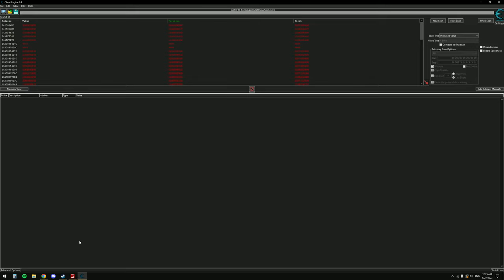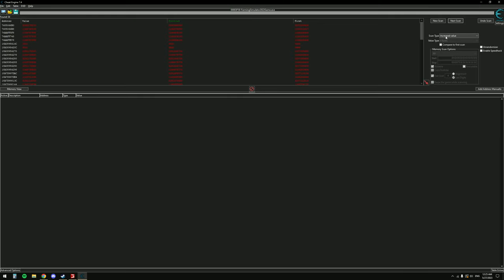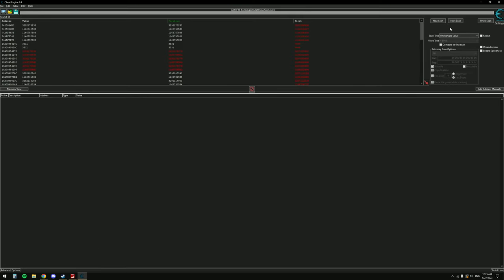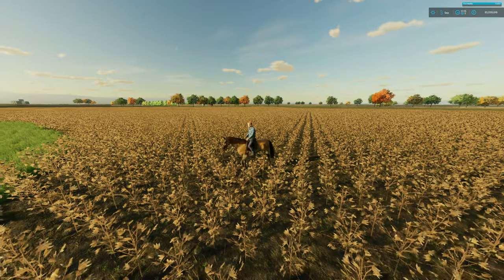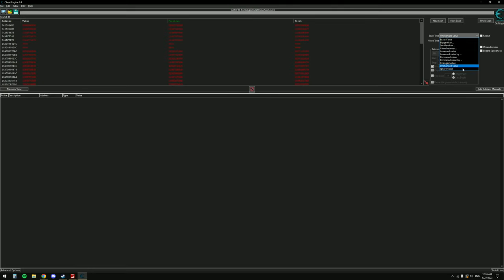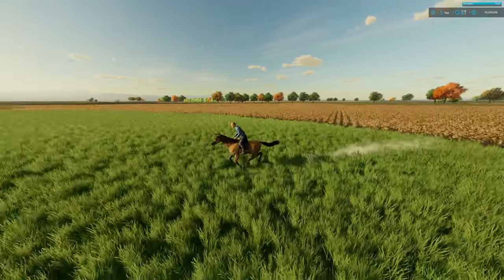By spamming 'Increased Value' while the horse is still moving we're already down to 50 results. Stop the horse, then scan for 'Increased Value' one more time because it still moved while we were tabbing back. Then switch to 'Unchanged Value', tab in and out, hit Next Scan — narrowing down further. Move your horse again, tab out, that value increased again, scan for 'Increased Value'. It's stopping around 44 results.